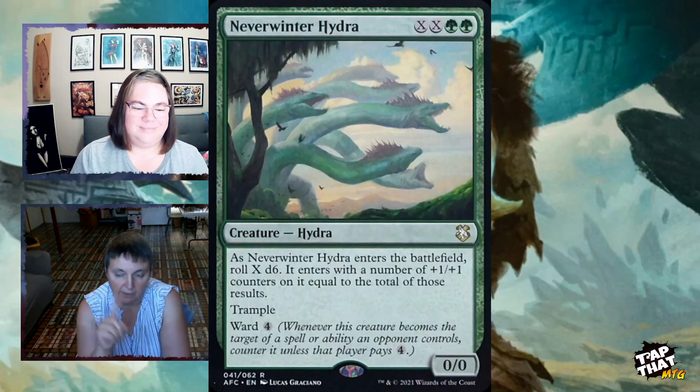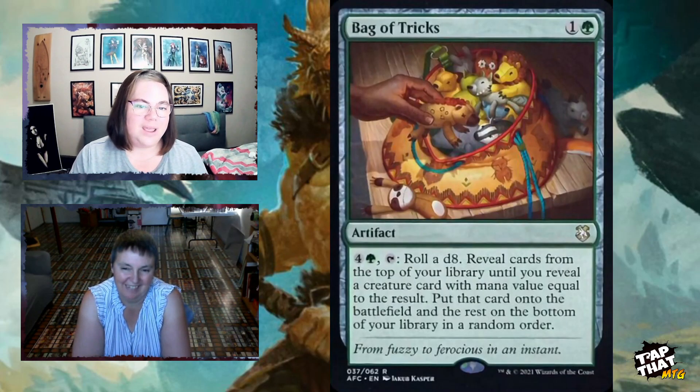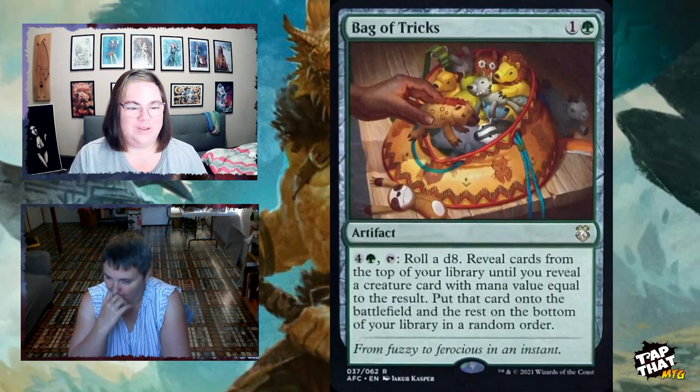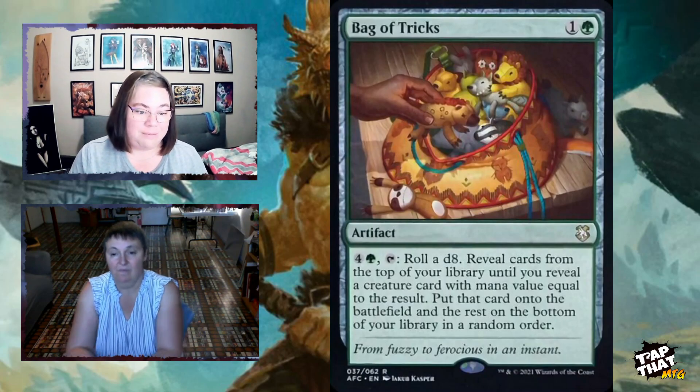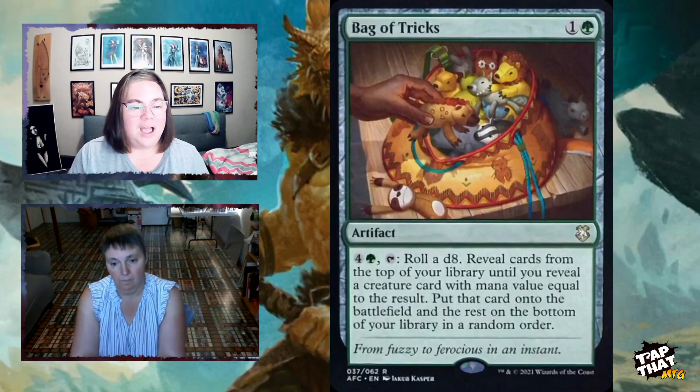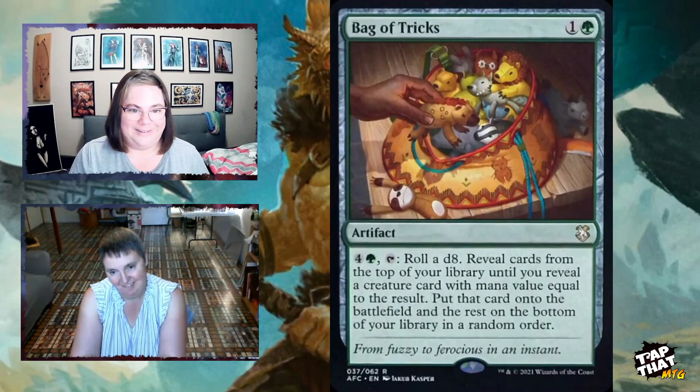Bag of Tricks, for one and a green, is a high-impact artifact. For four and a green you tap it and roll a d8 — triggering your commander. Reveal cards from the top of your library until you reveal a creature card with mana value equal to the d8 result (potentially up to eight mana cost, on average around four), then put that card onto the battlefield for free. The rest go to the bottom of your library. Anytime you can play a dragon for free, you're winning.